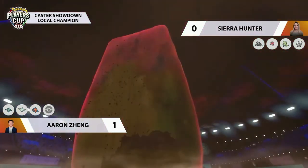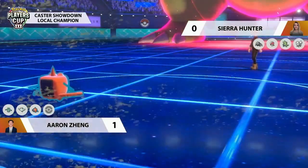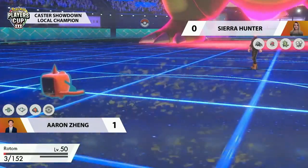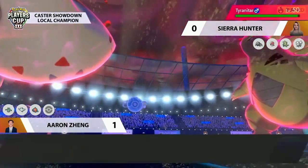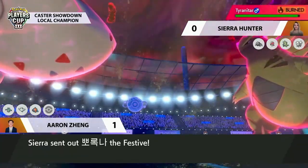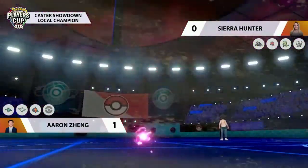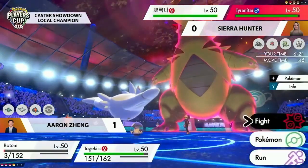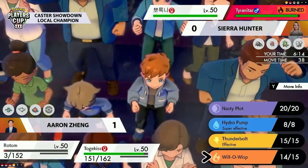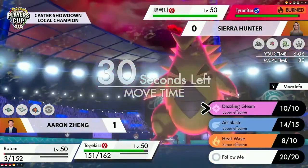Tyranitar goes for Max Rockfall into Rotom — not enough to pick up the KO, but it brings the sand for chip damage. The Will-o-wisp on Tyranitar is critical because it means it can't get the knockouts. Rotom hangs on, giving Aaron an extra turn and maybe the ability to keep something in reserve. Sierra is kind of pinned with just Tyranitar and Amoonguss — she really needs to get that Weakness Policy activated on Tyranitar to overwrite the burn and get her attack back to neutral.